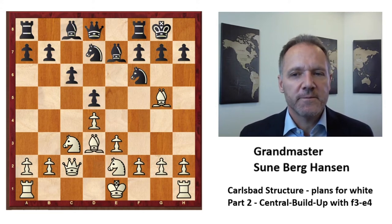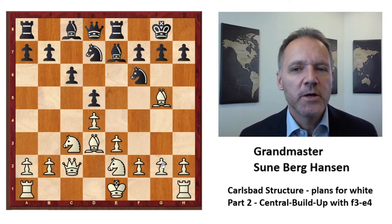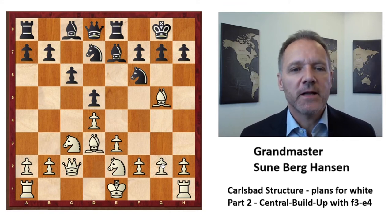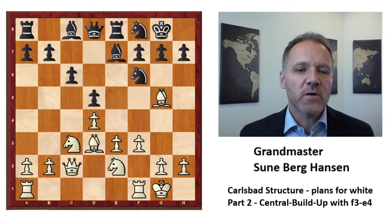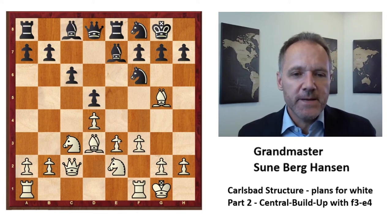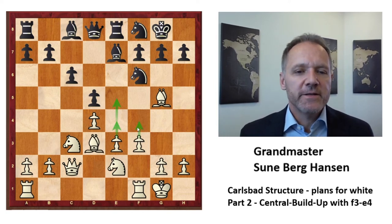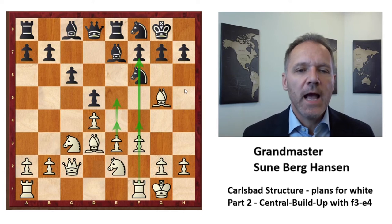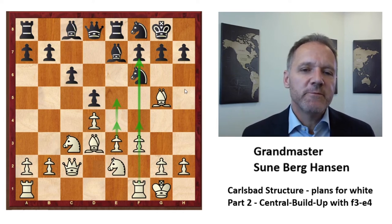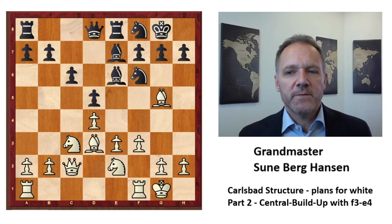The idea here is fundamentally different. White can even castle queenside — that is plan number five in white's arsenal, which we will look at in the fifth video. But in this video we look at castling kingside, which is the main line. The idea is basically to go e4, maybe e5, maybe f4, and blast black away. Very often the f-file will open and give white good attacking chances against the black king.